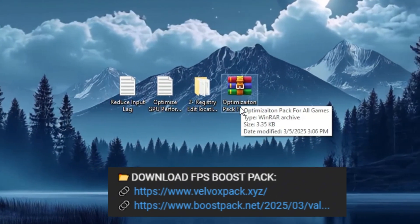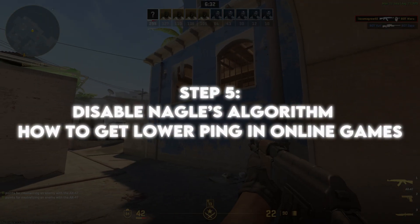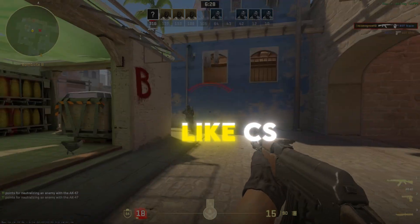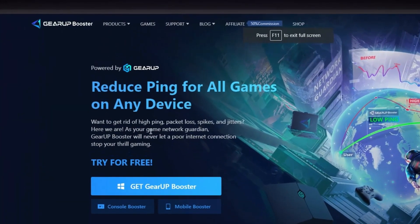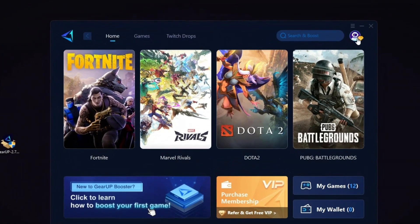Download the Boost Pack in the description for easy access to registry paths. Now, how to get lower ping in online games. This tweak is essential if you play online games like CS2, Valorant, or Fortnite, as it reduces network latency and improves ping. First, download the Gear Up Booster tool from the official website using the link in the description, and install it on your PC.